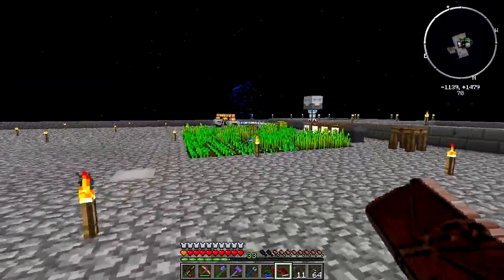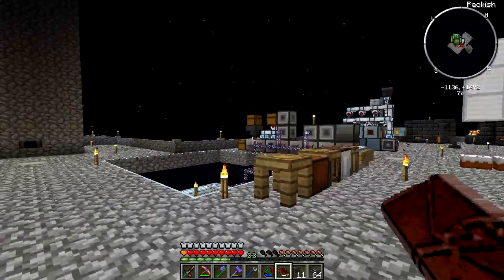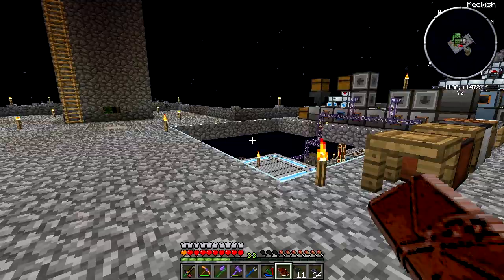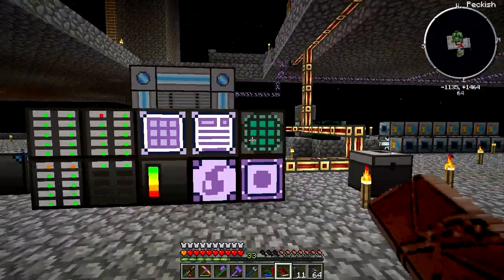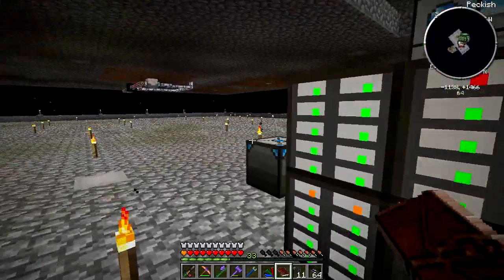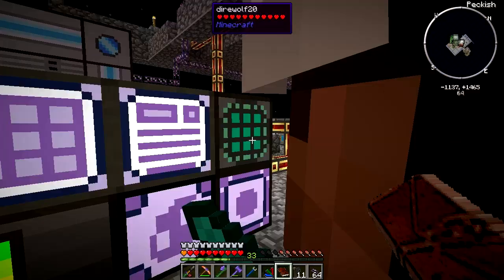I totally stole all your tree farm and took it to myself. I expanded out the smeltery there, cleaned up everything, moved it all into the AE system. Gave us a couple more drive bays, and the big thing I did today was I hooked up the liquid stuff. I noticed you made the ME fluid crafting chamber, which basically allows you to auto-craft liquids.